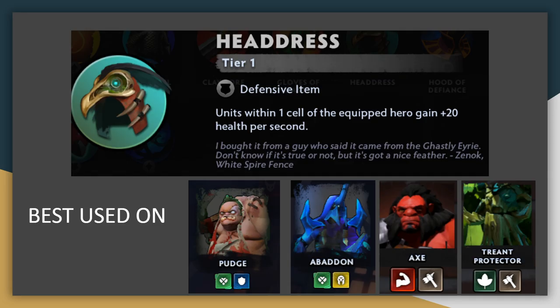Let's start with the Tier 1 options. First off, we've got Headdress, a health regeneration item that provides an aura around the wearer which heals all allied units, including the wearer, by 20 health per second. It's nothing too fancy, but it's solid in the early and mid game. It pairs best with defensive alliances like warriors or knights, and is best used on tanky frontline units like Pudge, Abaddon, Axe, or Treant Protector.